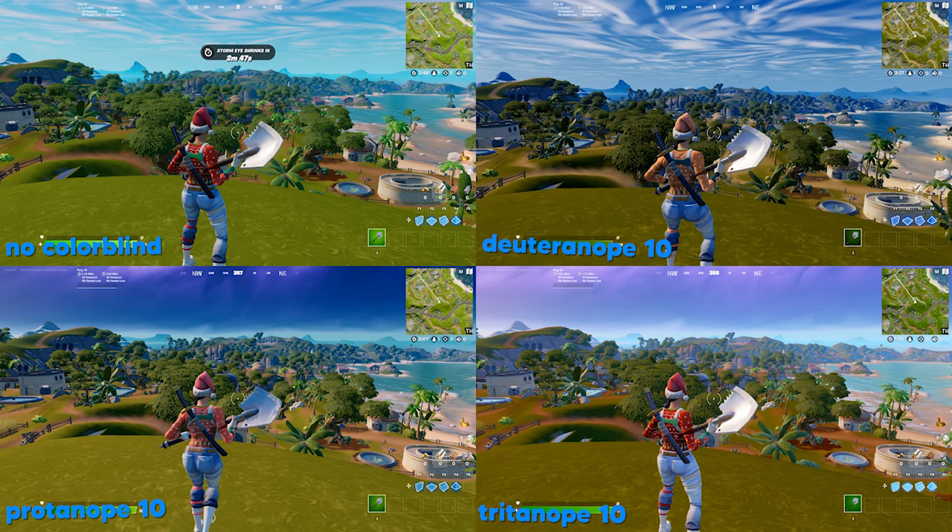Now that we've gotten through the in-game footage, I just want to show you all four modes up on screen right now. As you can see, you've got the normal game, Deuteranope, Protanope, and Tritanope all at level 10 — just as a side-by-side in case you wanted to see the colors next to each other. Keep in mind this is just in one biome at one time of day, so it is going to be a bit different for your own experience.